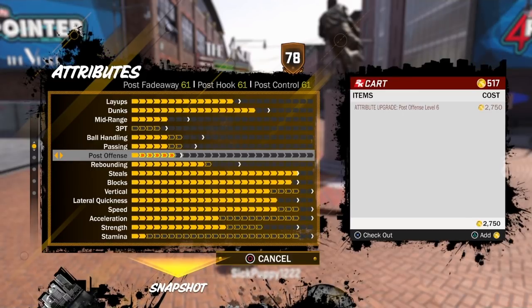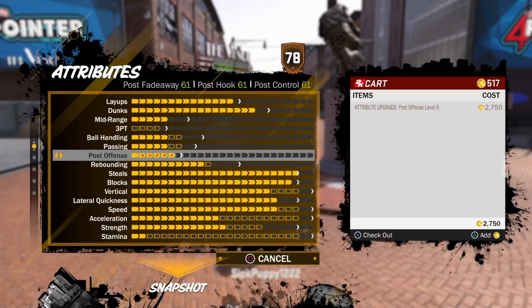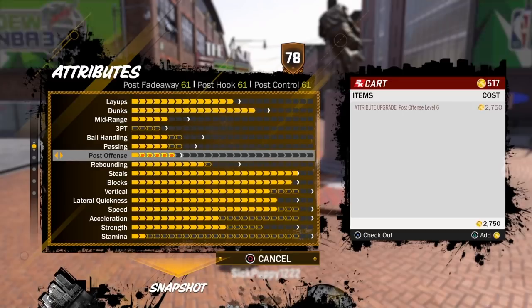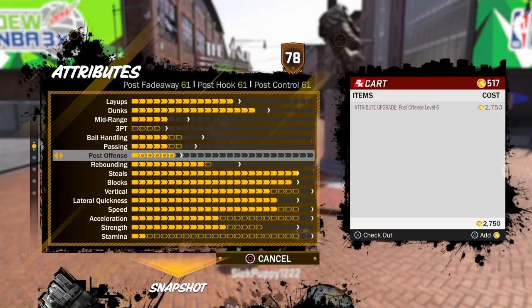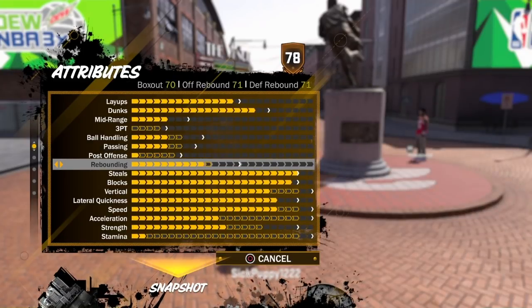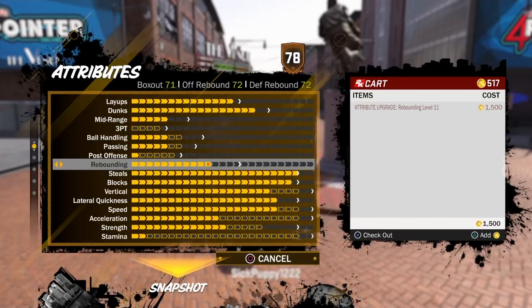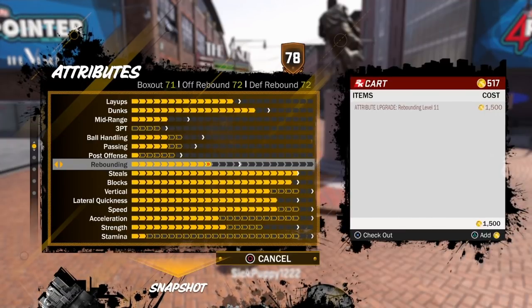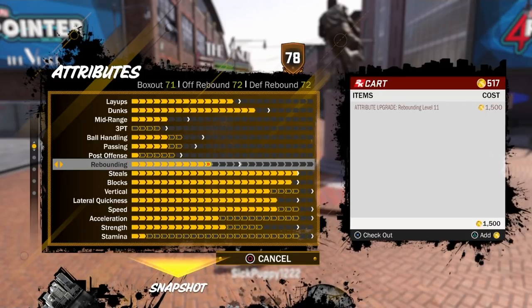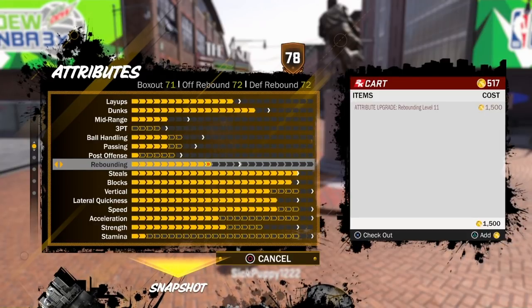Post Offense, if you were to upgrade this, goes up to the mid-60s once you get that last cap. This build is not going to be going in the post that much, but if you do, you're 6'10" and weigh 220 pounds — you're going to be able to play in the post. Rebounding: I've got it one cap from the original max, and that'll get it to a 72. There are still four caps to go, so you're going to go over 80 once upgraded. The rebound is going to be amazing — you're 6'10", you can rebound over pretty much anything but a pure glass cleaner.